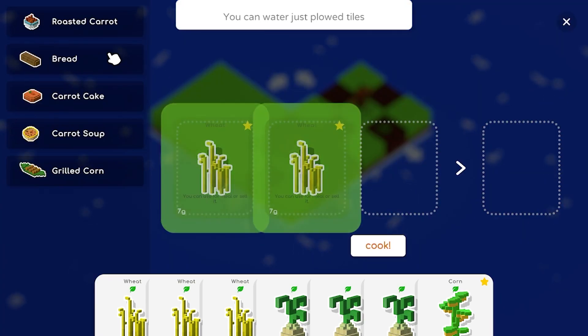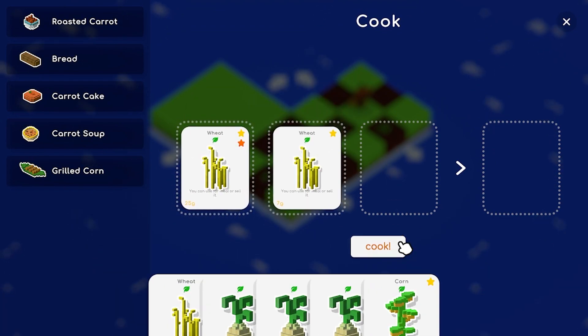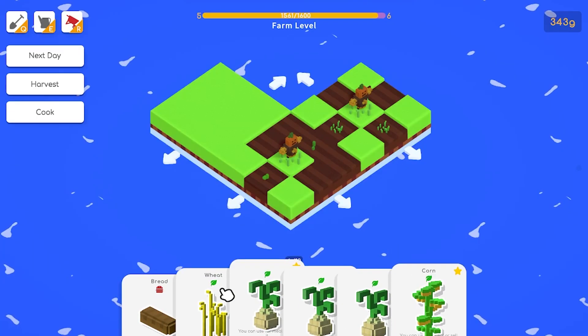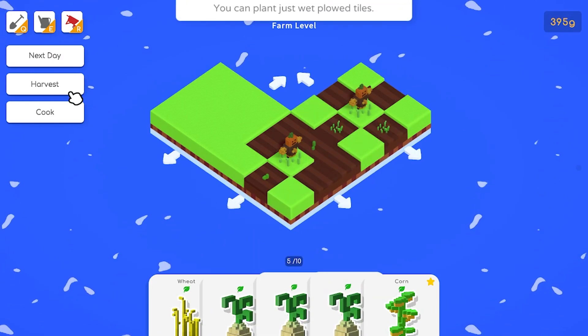We're gonna make some bread from the good wheat - this wheat's pretty good wheat if I do say so myself. We can sell this for 52 gold. Yes, this is garlic.